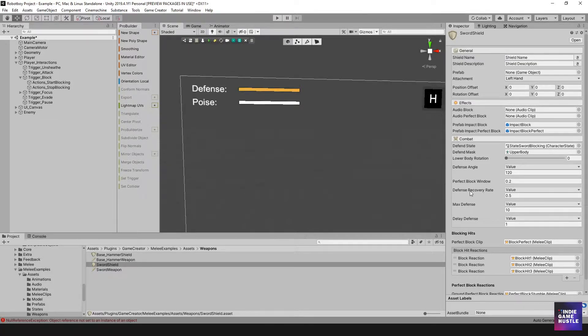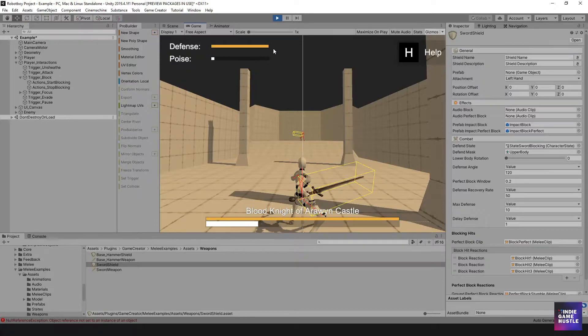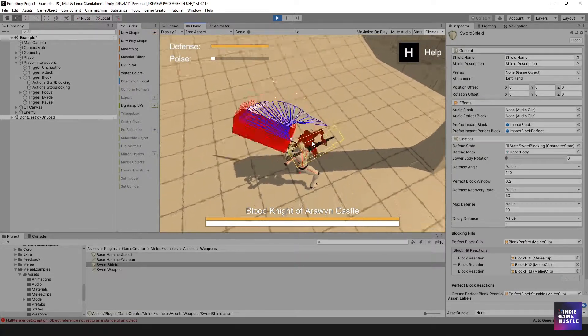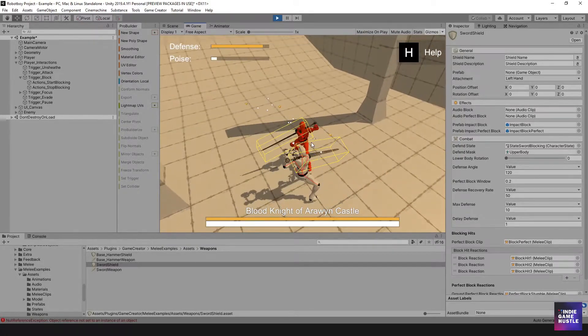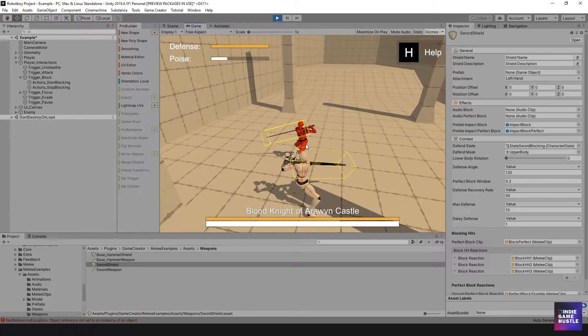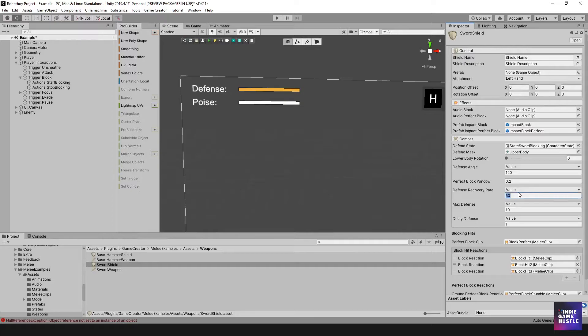I'll leave the perfect block window at 0.2 since it feels about right. The next thing is the defense recovery rate — right now it's set to 0.5, which is how fast defense refills after being reduced. If I set this to 50, the defense refills almost instantly. So as soon as he attacks, my defense is immediately back. I would never lose my defense as long as I'm holding the block button. I'll put that back to 0.5.